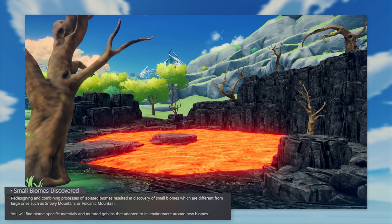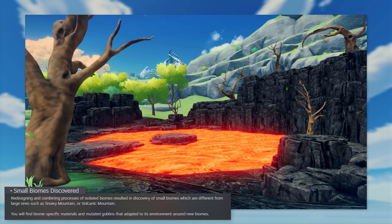Small biomes discovered. Redesigning and combining processes of isolated biomes resulted in the discovery of small biomes, which are different from large ones such as snowy mountain or volcanic mountain. You will find biome-specific materials and mutated goblins that adapted to its environment around new biomes. This is actually my favorite part of this development report. Having spots in between two large biomes that could feature a mini biome not only adds variety for traveling around, but also allows us to find that perfect spot for the bases we want. Although they do say these mini biomes may contain mutated goblins, so be careful I guess.